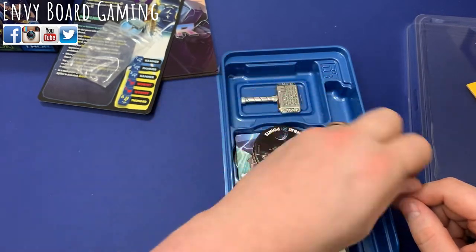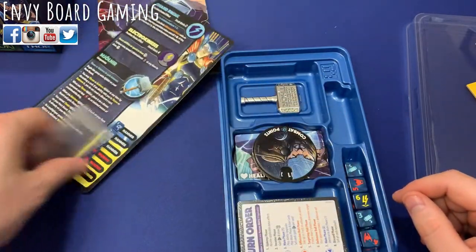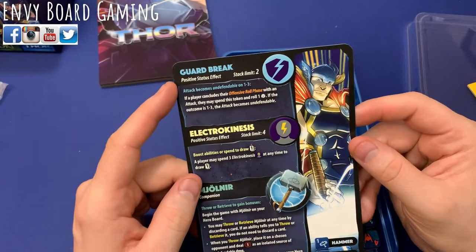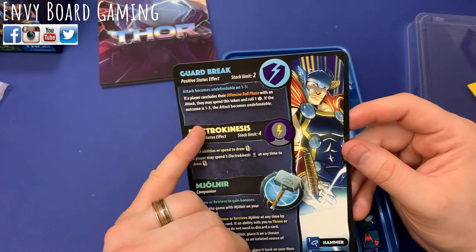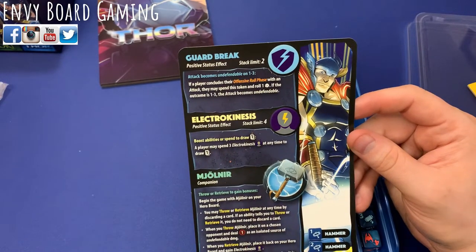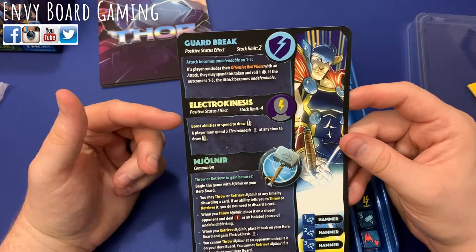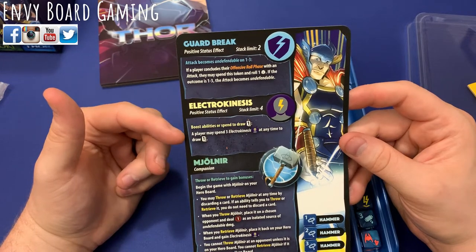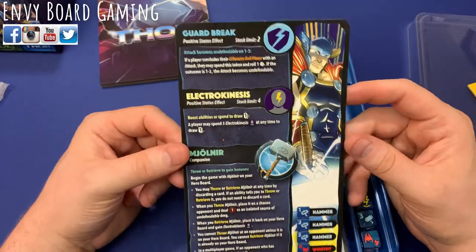You've got these nice dice. Oh man, I want to play Thor now too — just looks awesome. Let's take a look at his different abilities. You have Guard Break, which looks like it lets you make your attacks undefendable if you roll a one through three. He also has Electrokinesis where you can boost the ability to draw a card — you can spend three of them at any time to draw one card, so you'll be able to get some nice card drawing.